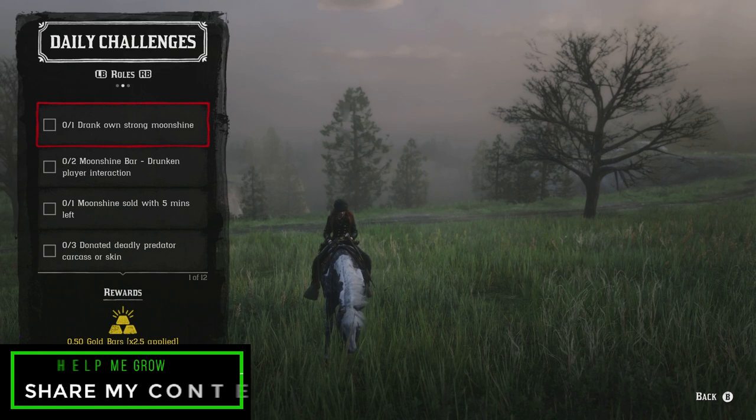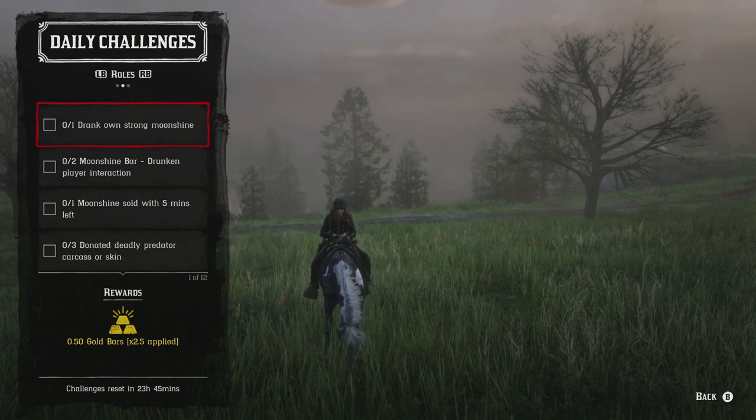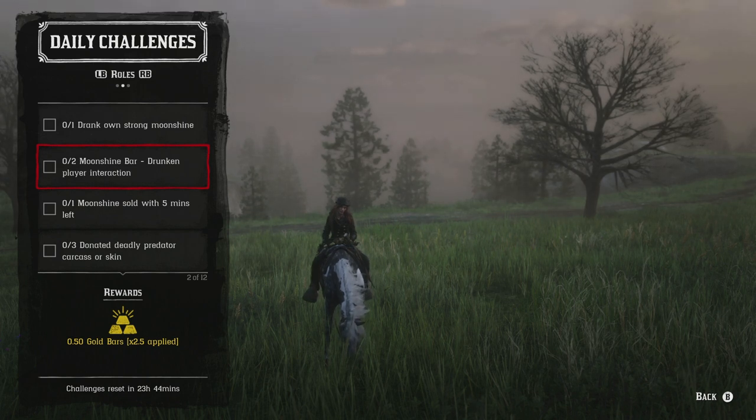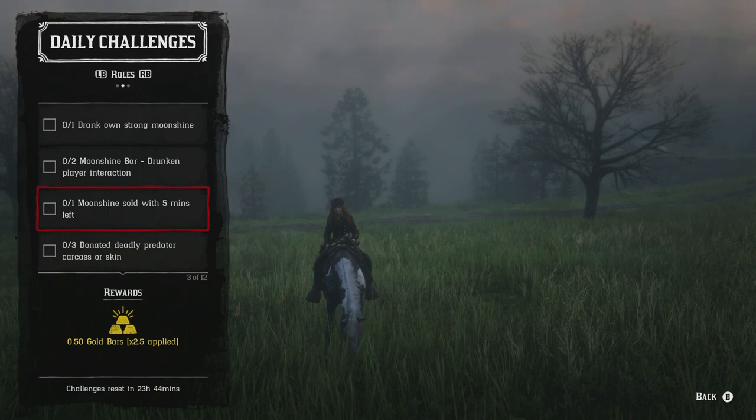For the moonshine role challenges: drink your own strong moonshine — as long as you have a batch brewing or completed you can drink it. The drunken player interaction requires another player inside the shack; you both get drunk and slap each other silly, then sober up. You can sober up via the water barrel outside the bar, by leaving the shack, or by joining a brand new session and trying again.